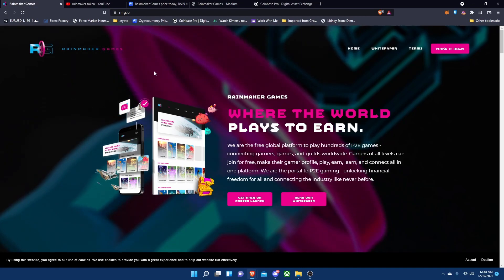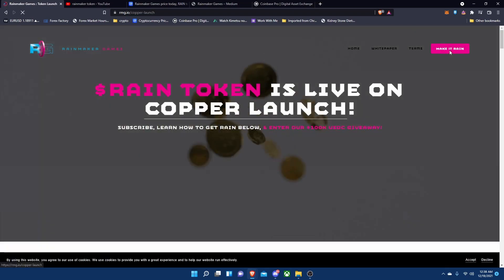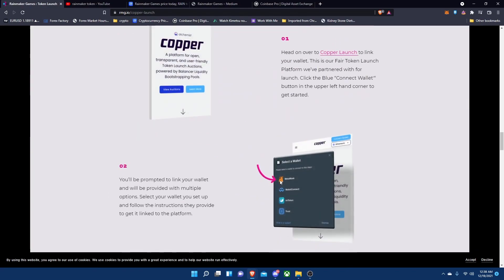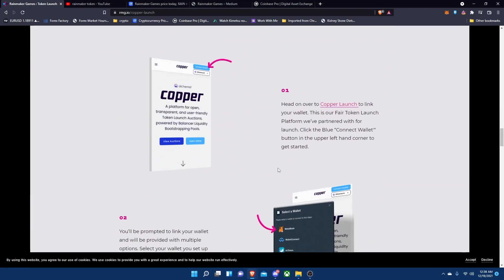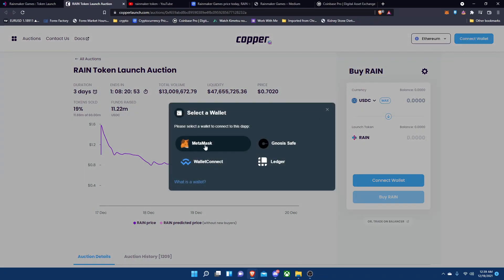First and foremost, you're gonna want to go to rmg.io. Once you make it onto this page, you're gonna go to 'Make It Rain' and then scroll all the way down. Make sure you have MetaMask as well. This is actually a step-by-step guide on how to buy it. You're gonna go to Copper Launch and then connect your wallet.